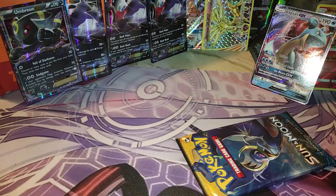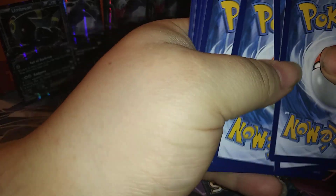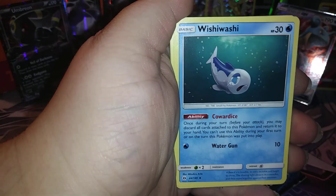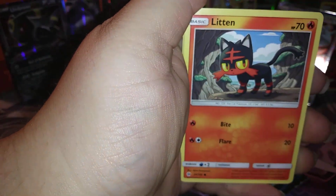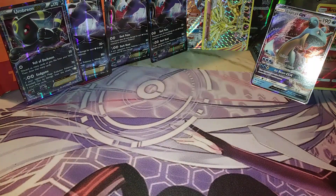Two packs left out of this first part - one GX and three reverse rares so far, which isn't bad. We got a Herdier, Wishiwashi, Rare Candy, hero Litten, Wingull, Stufful, reverse Mew, and a Decidueye regular rare.